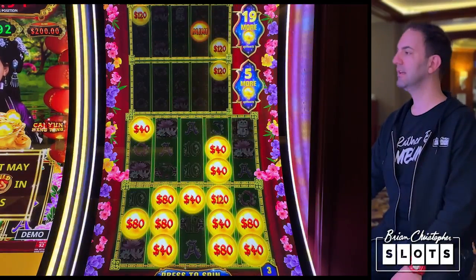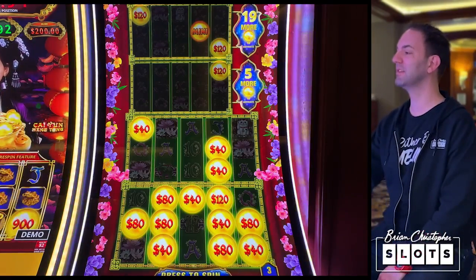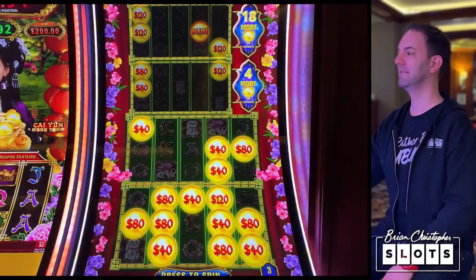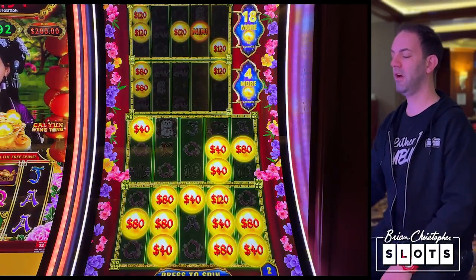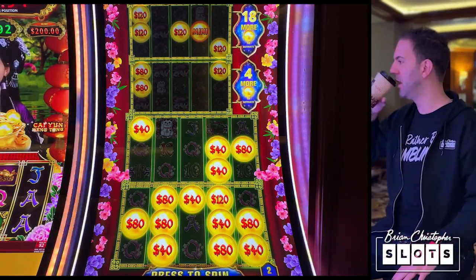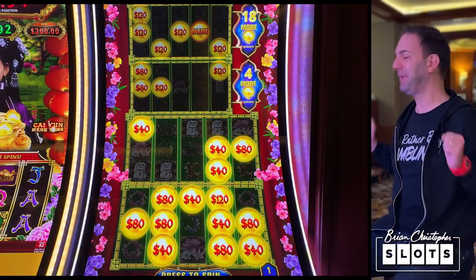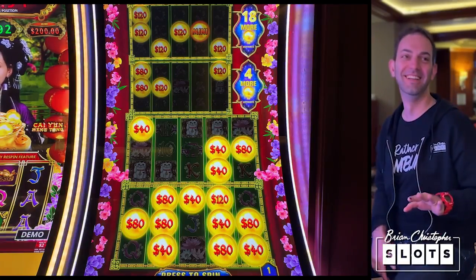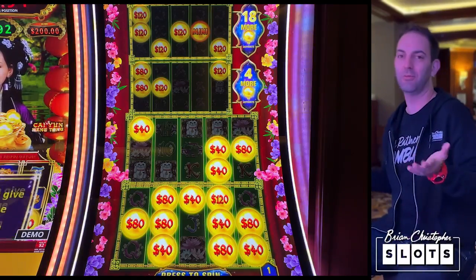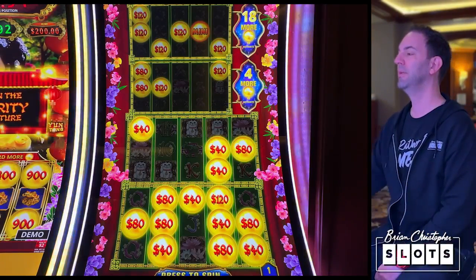Five more to unlock the next level — we've got a mini on top at $300, but it takes a while to get there. We'll need 19 more orbs. $80. I'm going to take a sip of my coffee — it's all about the microsecond, even in the bonus. I'm looking at my little cell phone screen so I miss things sometimes. One more chance — keep me alive, baby.